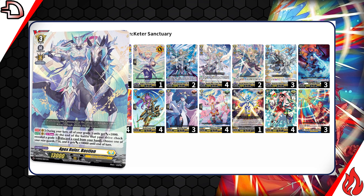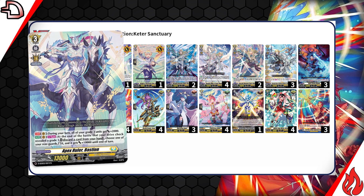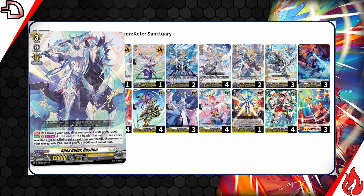Some of the ways we can abuse this: we have to run a bunch of grade 3s in our deck naturally because we want to check a grade 3 off Bastion every drive check. And a lot of our grade 3s get bonus effects for having other grade 3s in play.